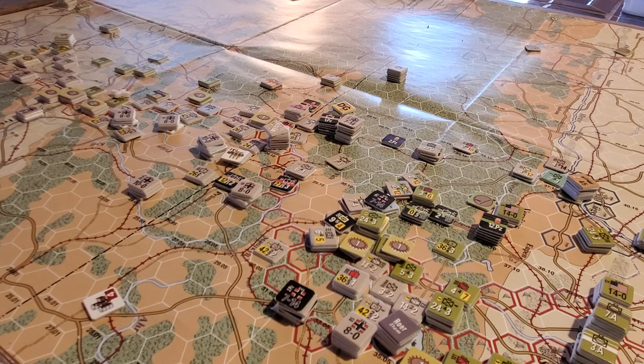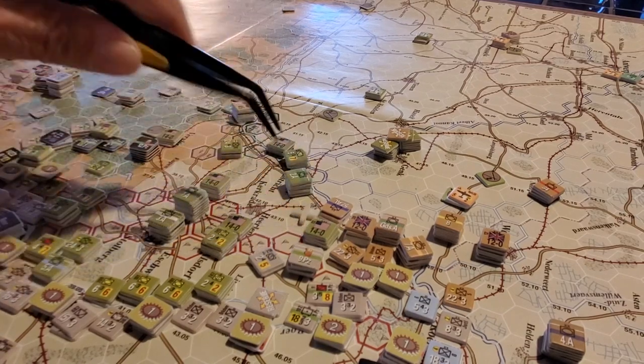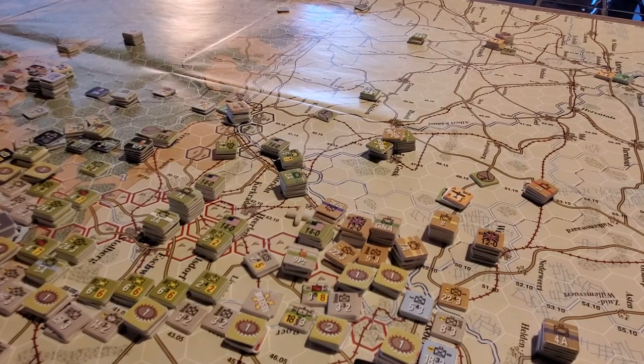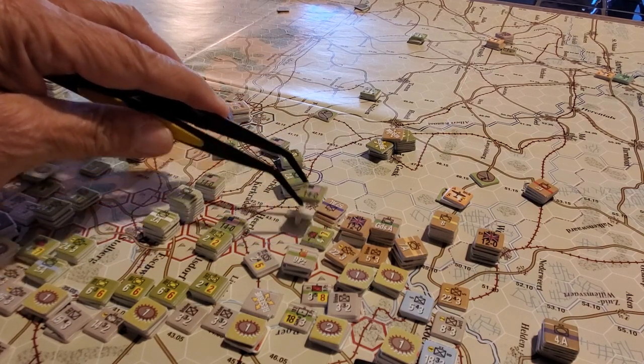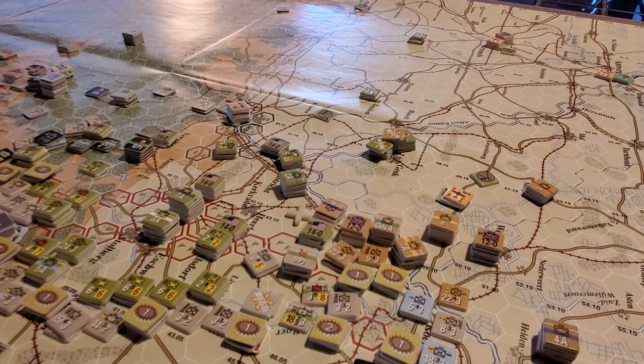We've got lots of supply, and 1st Panzer is looking pretty tough. The only thing that went sideways for the Germans was a spoiling attack in here, attacking this HQ. There were two artillery units and an armored unit there with some supply. Despite failing to DG that unit, I went ahead and attacked — it was a four-to-one in the clear — but I rolled surprise for the Allies and they got six shifts, so these guys ended up taking two step losses, which was brutal.